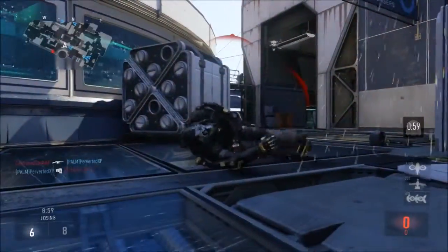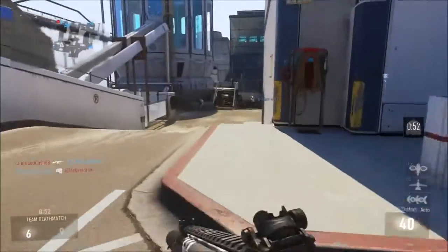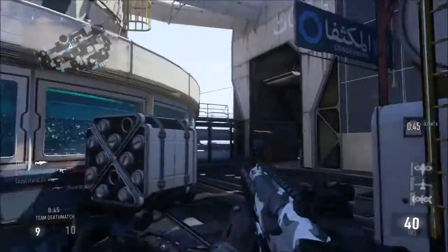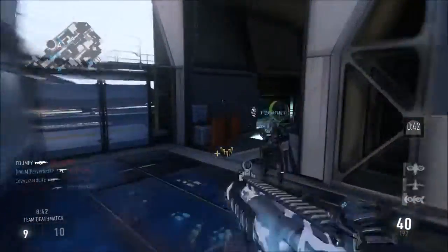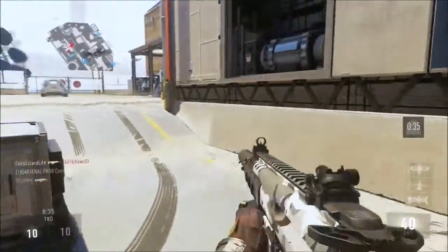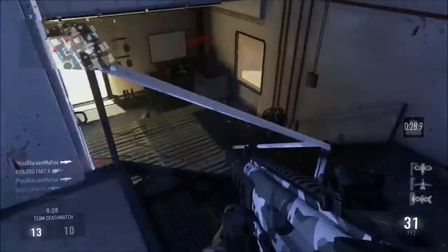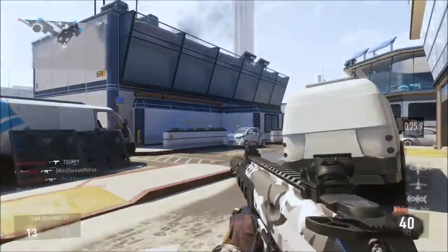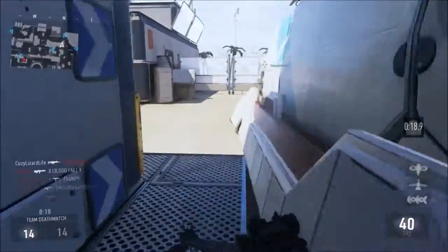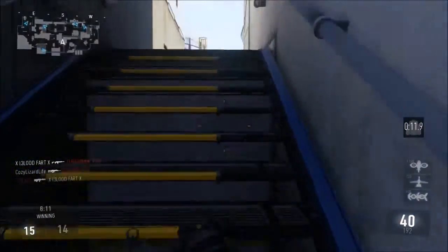For attachments, I use Stock, Quickdraw, and Suppressor. I use Stock because even though it's a submachine gun, I still like to strafe fast — it helps me always have my gun up. Quickdraw lets me ADS a few milliseconds faster, which is always beneficial for a rushy class like this. Finally, the Silencer keeps me off the radar while still keeping me agile and quick. This class moves at 100% speed, so I move much faster than most people.